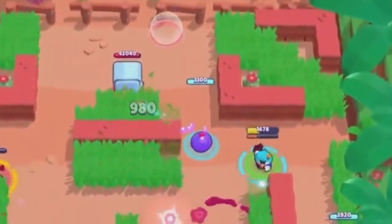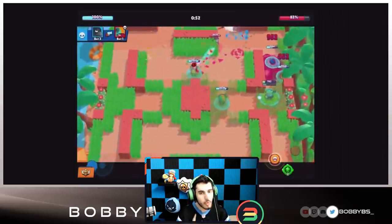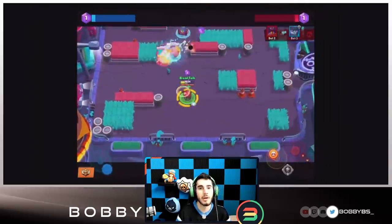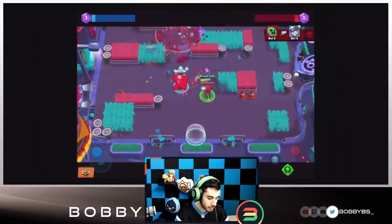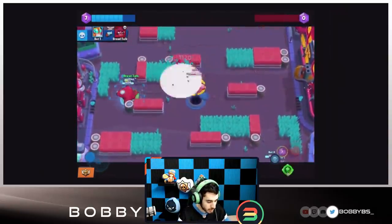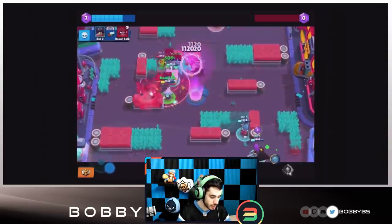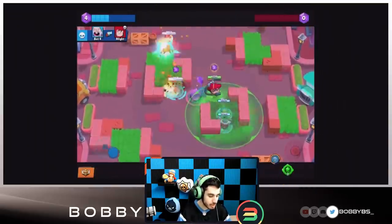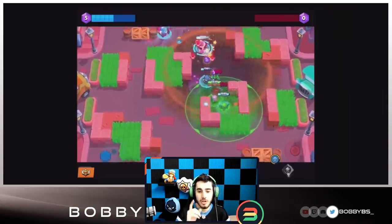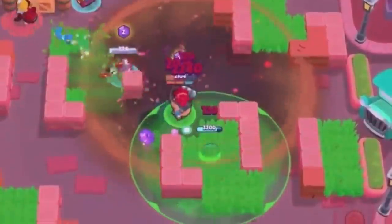Mr. P buffs his current porter by increasing damage by 150 and health by 1,000. This is okay but you basically don't need the second star power anymore — use the first star power with Mr. P. Nita commands her bear to slam the ground, stunning all enemies within reach. It lasts a really long time — the bear is so useful right now and I love that gadget.